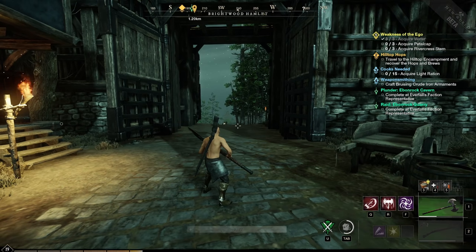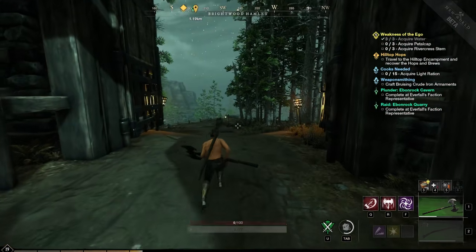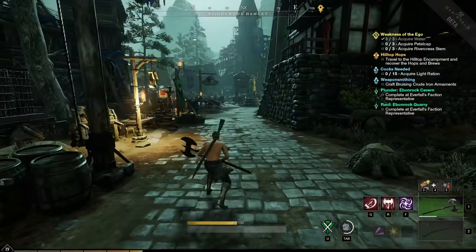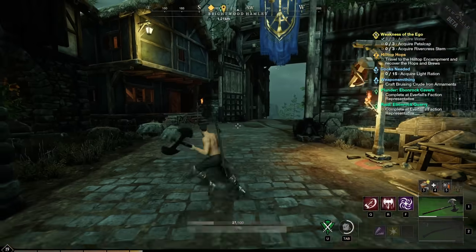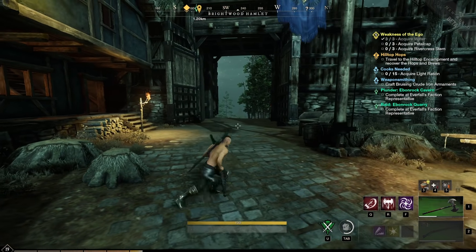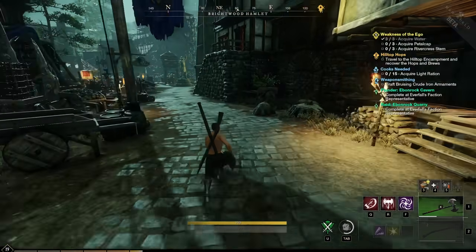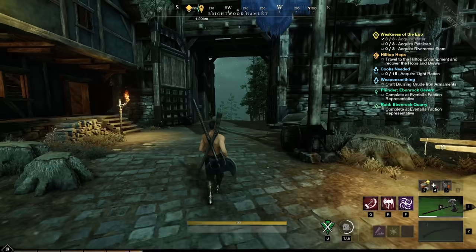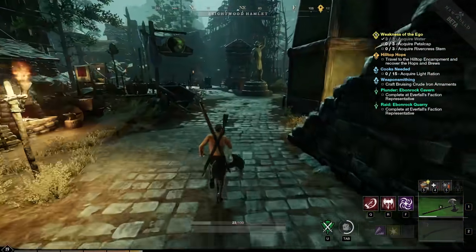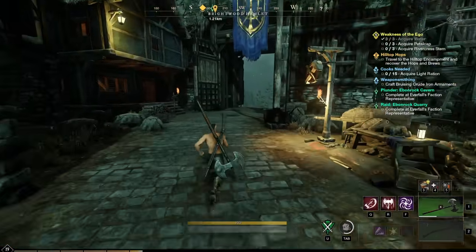You can actually animation cancel your dash roll. In the middle of a normal dash roll, your character stands still for a moment. To cancel this, simply sheathe and unsheathe your weapon mid-roll — now there's no standing still animation, and you move faster when dashing multiple times in a row.